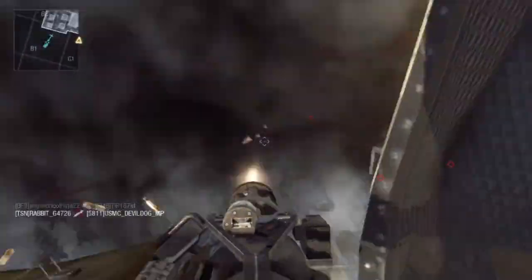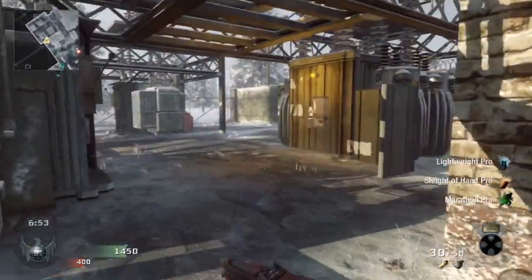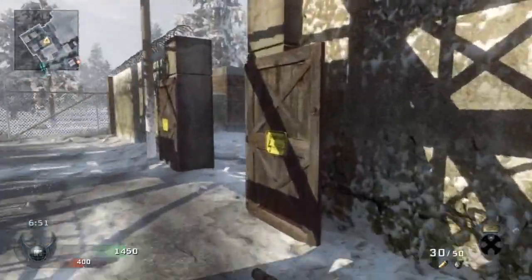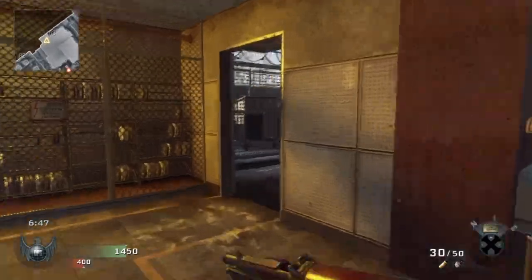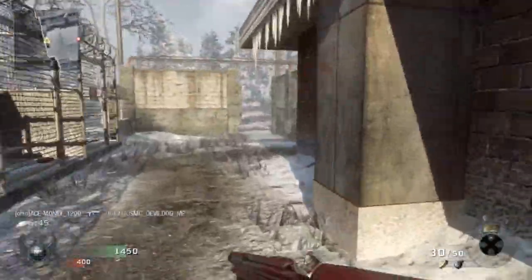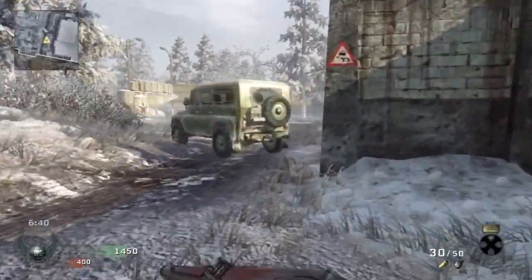He ends up going in there and killing me while I'm trying to pull this flawless game. I tried so hard to get a flawless free-for-all, it just wasn't happening. Then I get my chopper gunner shot down — at this point I'm 29 and 1 — so I'm figuring at least I want to make this a one-death game. I'm running around trying to see what's going on and I start getting flanked in the corner.